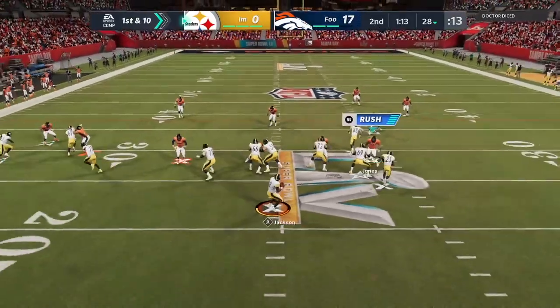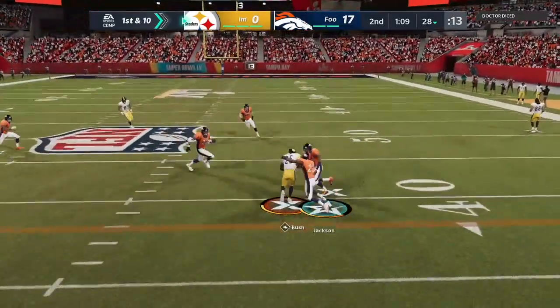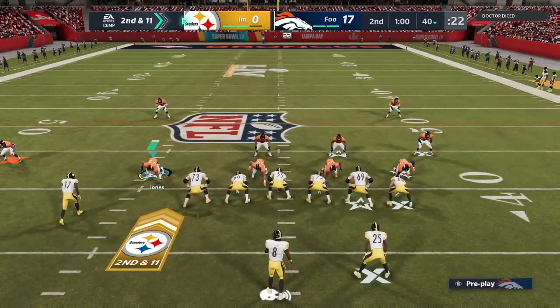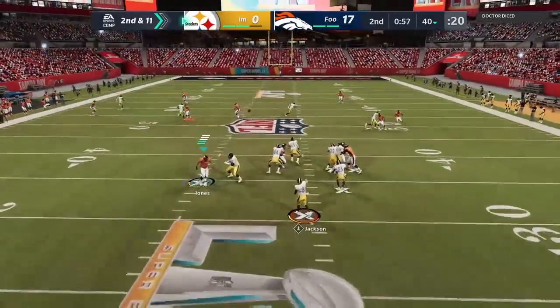Kareem Jackson with a user pick. Third and 10 — we throw McCaffrey in motion on the slant, then look for Emmanuel Sanders on the post route. He gets separation on the run. Down to the four, first and goal. We RPO to Emmanuel Sanders, he gets a little room to the outside and scores — his second touchdown. We take a huge 17-0 lead before halftime. He has a minute left, dumps it to the running back, Reggie Bush picks up a first down.